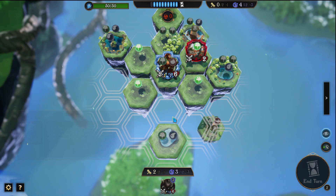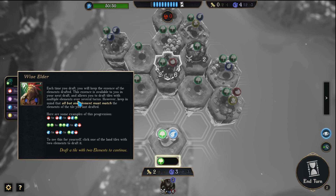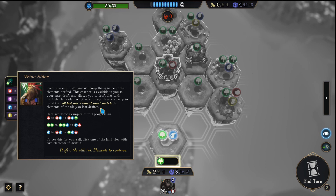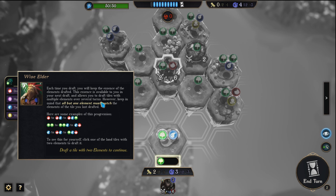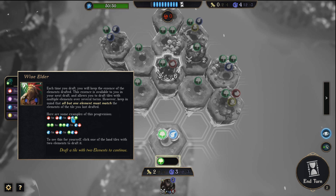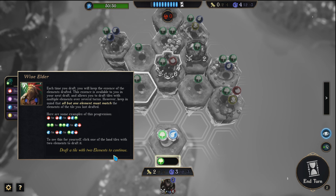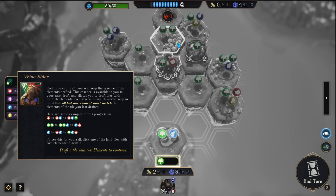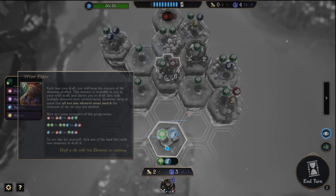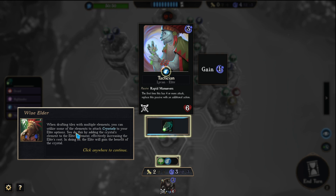Let's go over some advanced drafting and preparation information. Each time you draft, you will keep the essence of the elements drafted. This essence is available to you in your next draft and allows you to draft tiles with multiple elements over several turns. However, keep in mind that all but one element must match the elements of the tile you last drafted. When drafting tiles with multiple elements, you can utilize some of the elements to attach crystals to your elite option. Do this by adding the crystal's element to the elite element, effectively increasing the elite cost. In doing so, the elite will gain the benefit of the crystal.